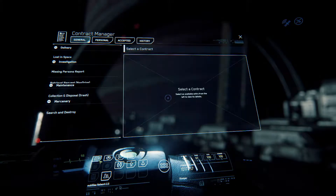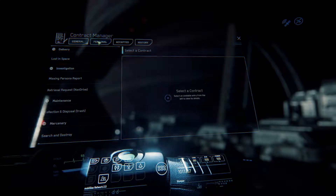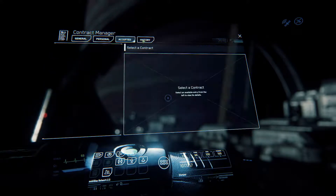Let's look at the missions first. You've got a couple of general categories up top: General, Personal, Accepted, and History.